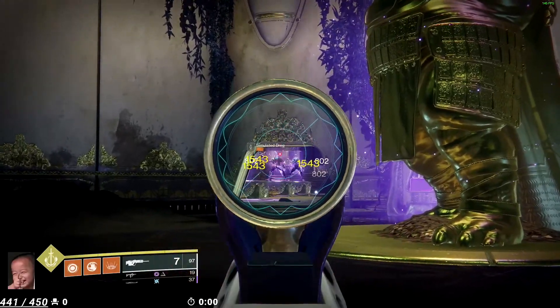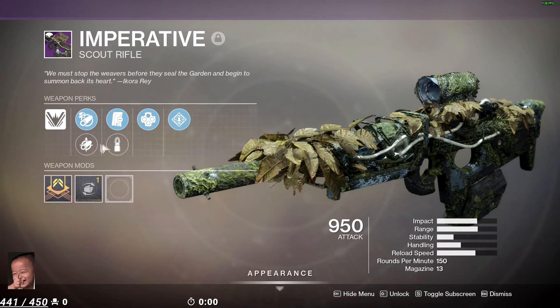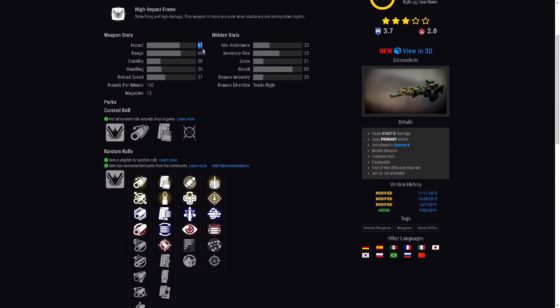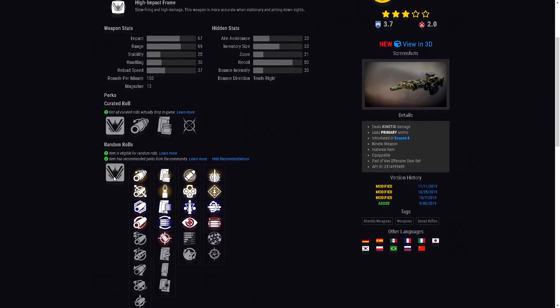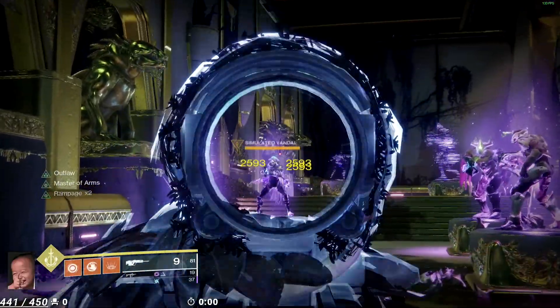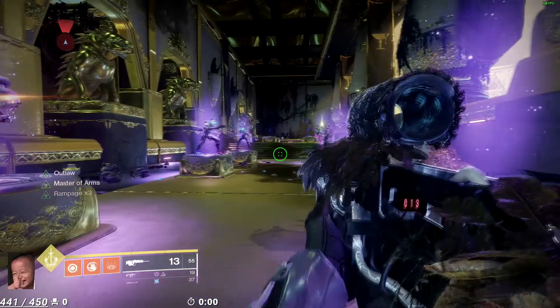Scouts are definitely a cool option — I know friends who don't like using pulses or bows and scouts will be their thing. Next high-impact scout is the Imperative, which you may have saved in the vault. It can also roll with Explosive Payload. The roll I have here is Outlaw and Rampage — not bad, great to have. I'd suggest Appended Mag or Extended with Outlaw and Explosive, though it is hard to proc Outlaw while using Explosive. I'd probably suggest Flared Magwell with Triple Tap and Explosive Payload, as Triple Tap feels more consistent with Explosive than Outlaw does.